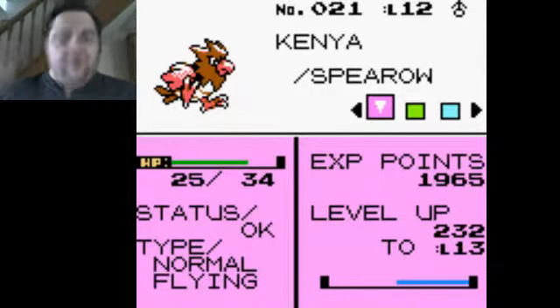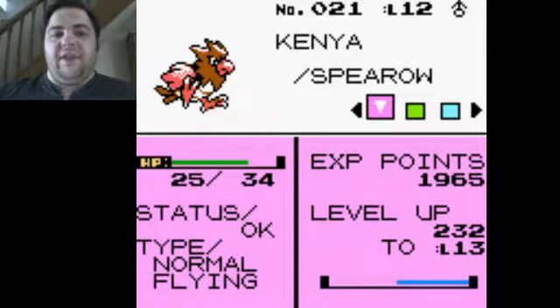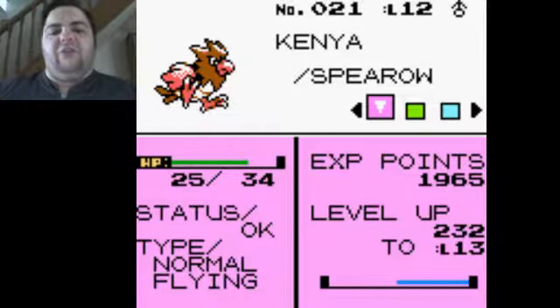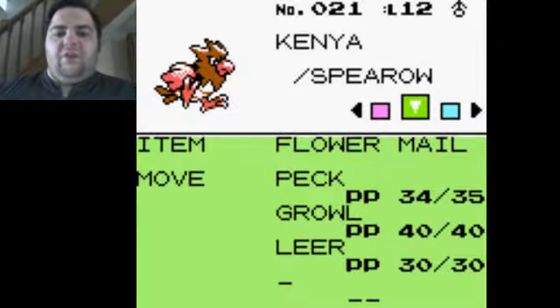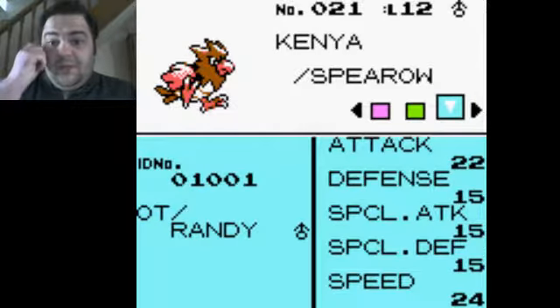We've got Kenya the Spearow. This was given to us from a guy just outside the northern gate of Goldenrod. He asks us to deliver a flower mail to the guy sleeping just outside Violet City, and then we get an item in exchange. If it evolves into a Fearow by the time we get there, fine. Good attacking speed on the Spearow anyway.